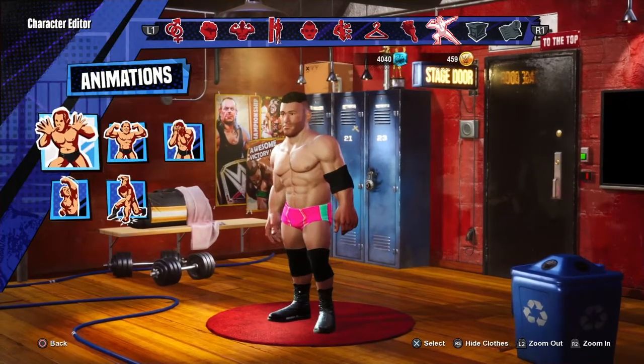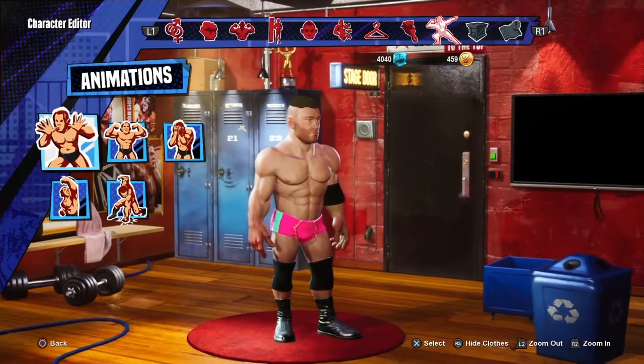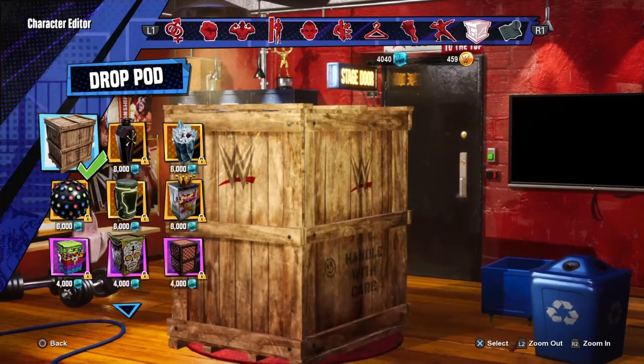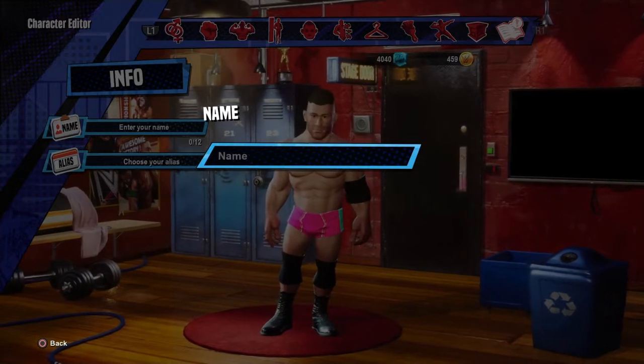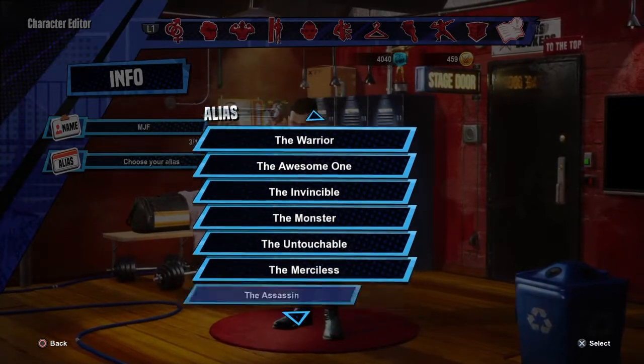Animations are completely up to you, pick whatever you want. Finishers — I don't even touch that stuff, just leave the defaults. For the final name, we're just gonna go MJF, simple as that. The alias — let's see.